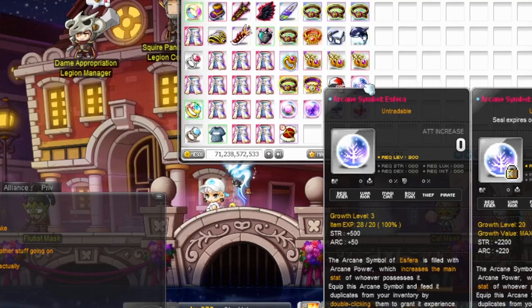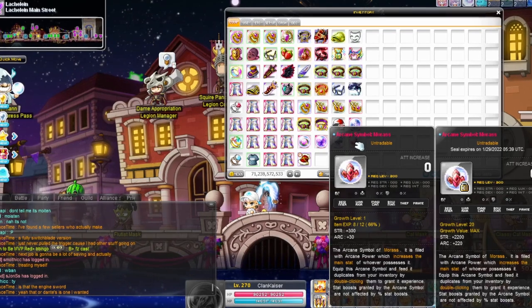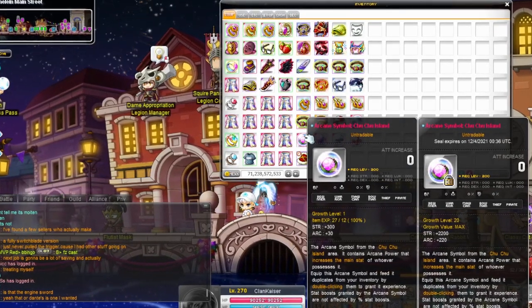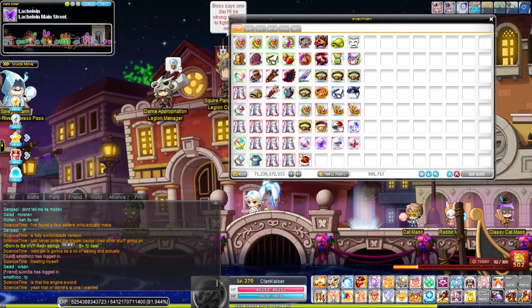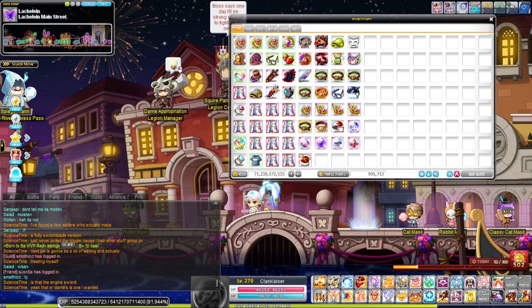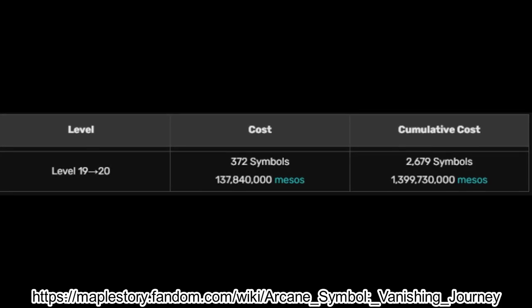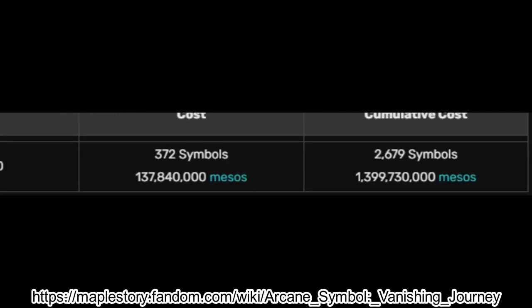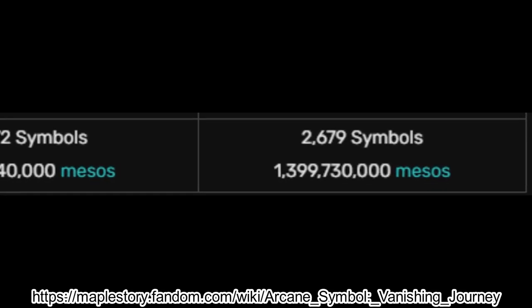For the arcane callus, your symbol must be level 2 and up — it can't be used on a level 1. It has to be a minimum of level 2, meaning I have to level these at least once, but it's relatively cheap so who cares. Another thing to note is that you can't go past the maximum amount. The maximum symbol amount to level the whole symbol to level 20 would require 2,679 symbols, so you cannot put more than 2,679 symbols worth on top of it.